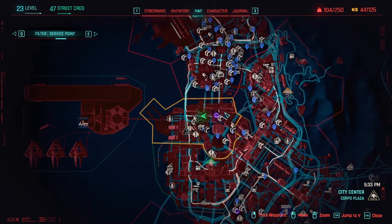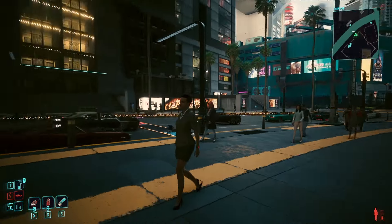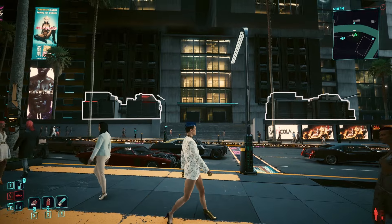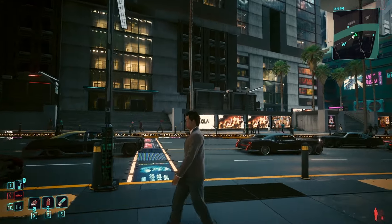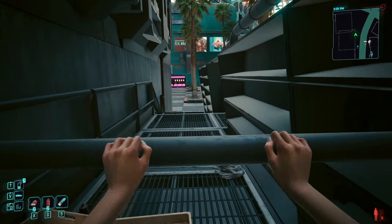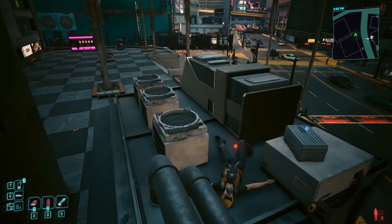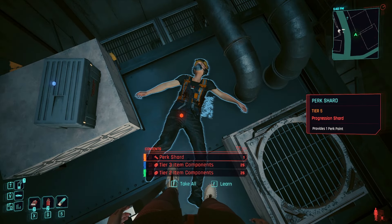In City Center, set a waypoint over here — there should be a drop point if you haven't revealed it already. Starting from there, you'll find a few exhaust vents across the road. Head towards the ones on the right side. Make your way to the top, then grab the perk shard from the body.